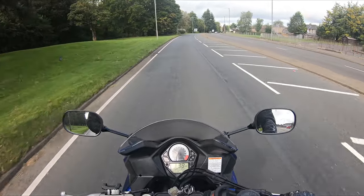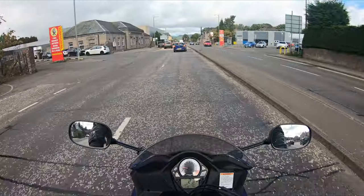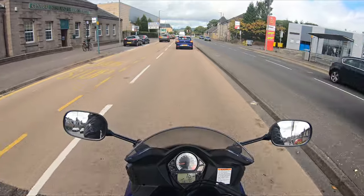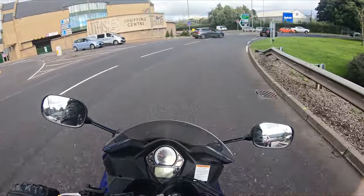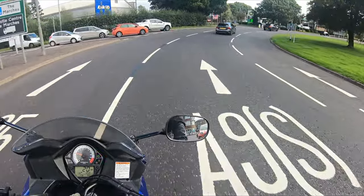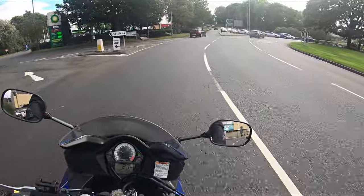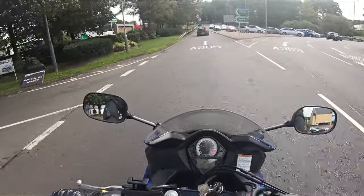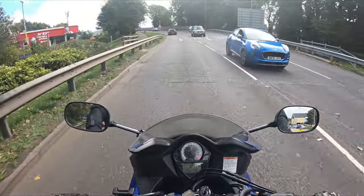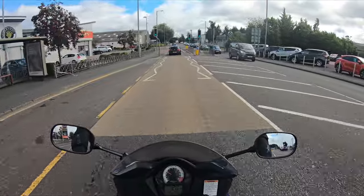The rules of roundabouts still apply — give way to the right, do all your OSM PSL while approaching, don't go over the white island even if it's flat on the ground, go around it. If approaching and your right exit is slightly blocked, be careful — you don't know what's coming around that way. If it's a bit blind, slow down and make sure you've got a good view before pulling out onto the mini.